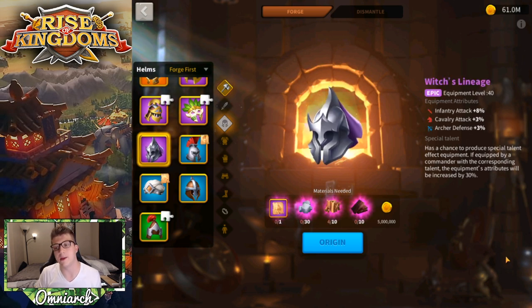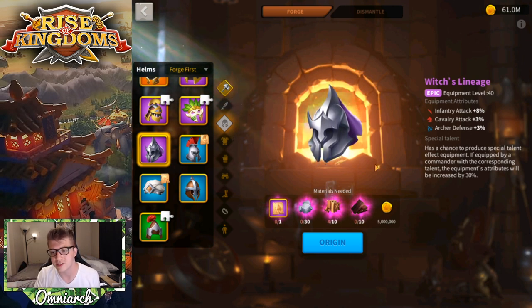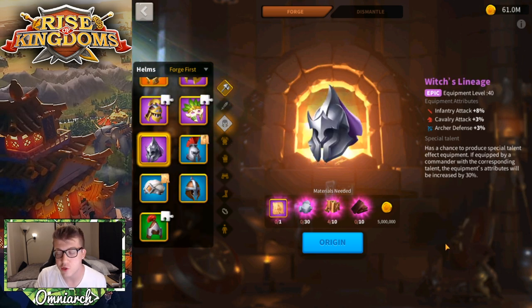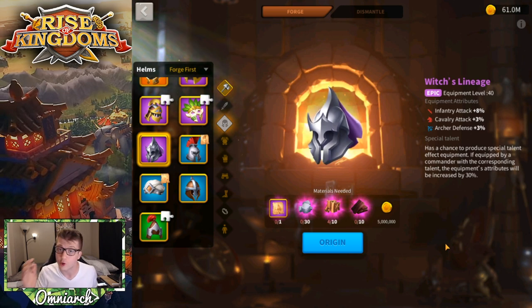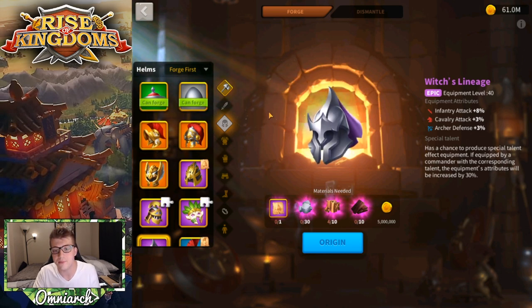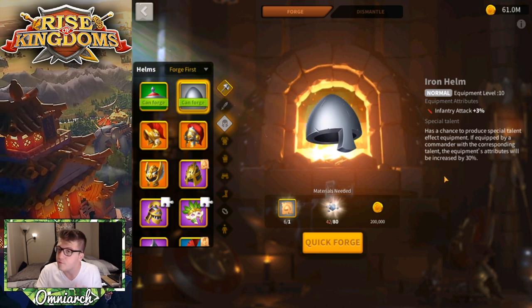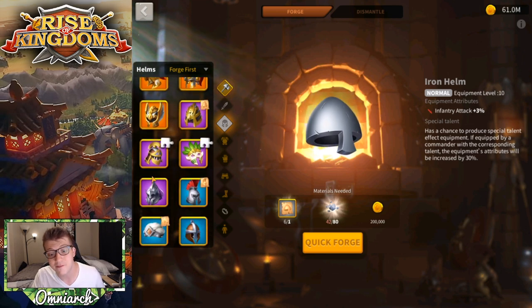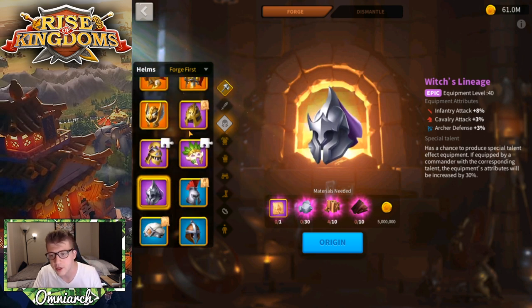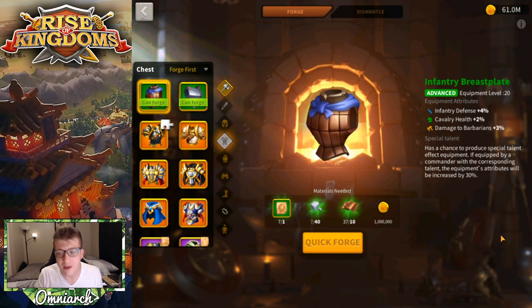The purple-tier helmet is the Witch's Lineage, and honestly it looks incredible — kind of demonic and wicked. It's another infantry attack buff, and combined with the Katana you're looking at 21% infantry attack, even more with special talents. For most players you'll be running the special-talent Iron Helmet for a long time, and four percent stats on a gray item is genuinely half as much as you get on a purple — so the gray is surprisingly good.